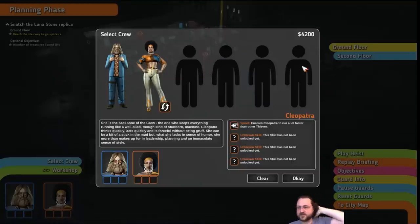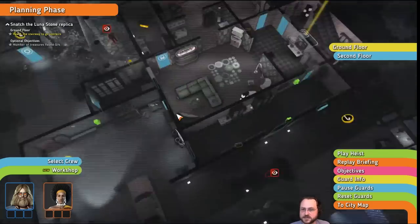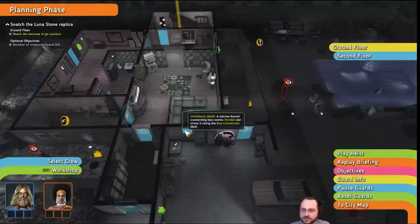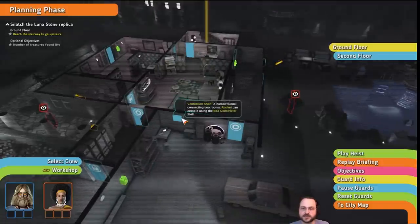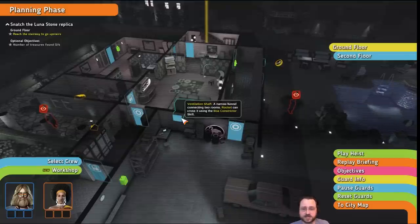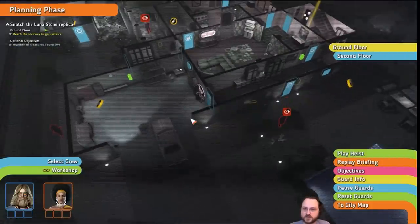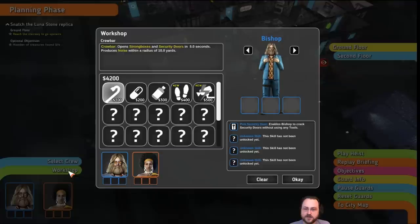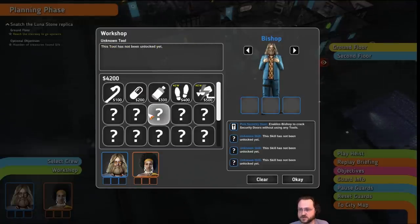You must be able to come back here with different crew, maybe in a more sandbox mode. The reason I know that is because this map has air vents in it in a few different places. The ventilation shaft — you need someone who has the contortionist ability to crawl through the ventilation shafts. Right now she's not available. So you must be able to replay these with a different composition and try to go for a better time.